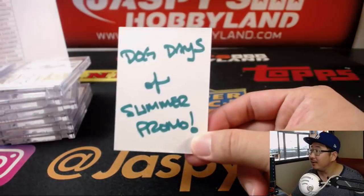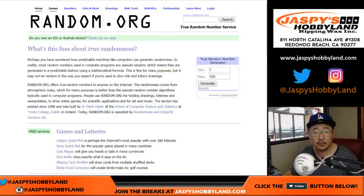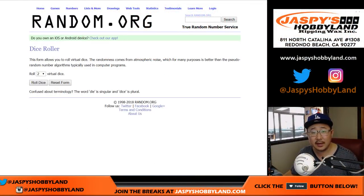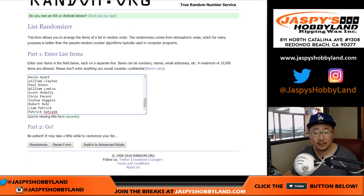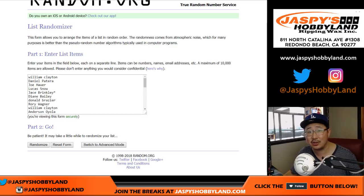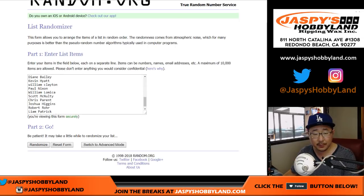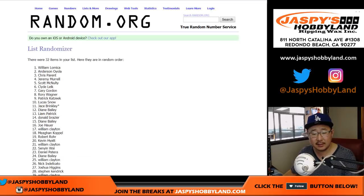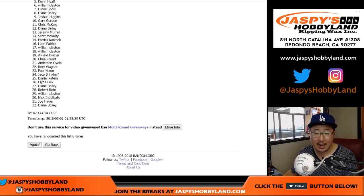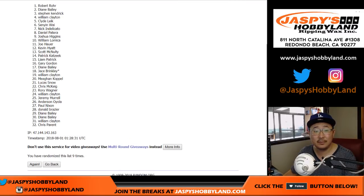That was Pick Your Team 18, and we still have our Dog Days of Summer promo spot to give away. Let's fire up random.org — let's get a blank list and get everyone's names. From William down to Patrick Kaye, everyone has a shot at a spot in our new promo. Details on jazzpiecehobbyland.com. Let's roll the dice — randomize that list four and a five, nine times. Name on top gets it. After nine times... Robert Roar! There you go, Robert.